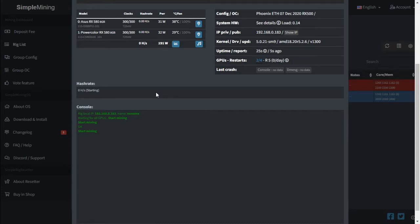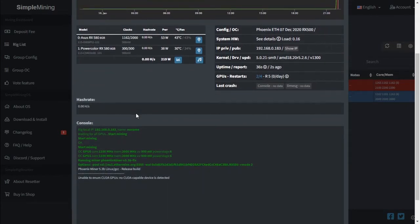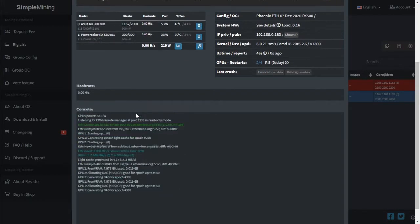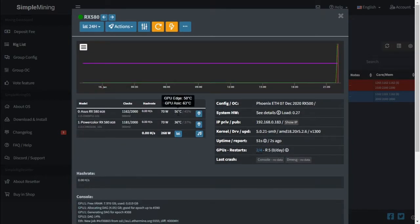We can only see two graphics cards, so we need to go see why we can only see two. Let's shut down and reconnect the one graphics card to make sure we can see all three.